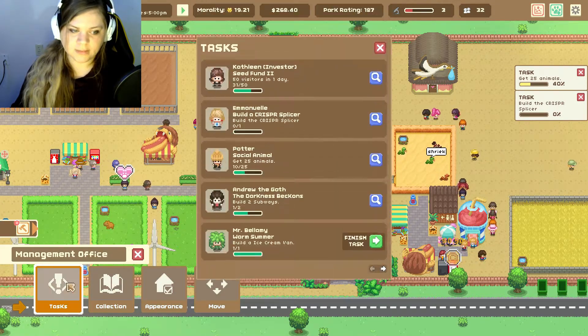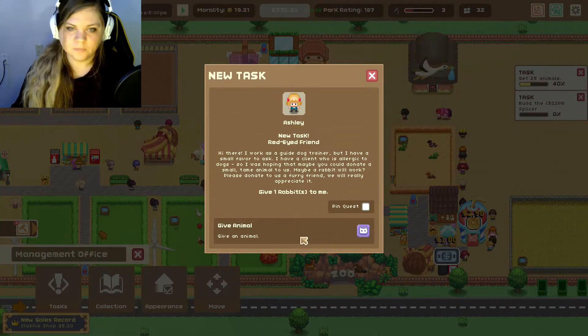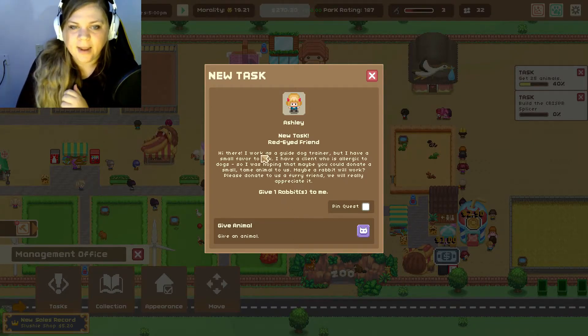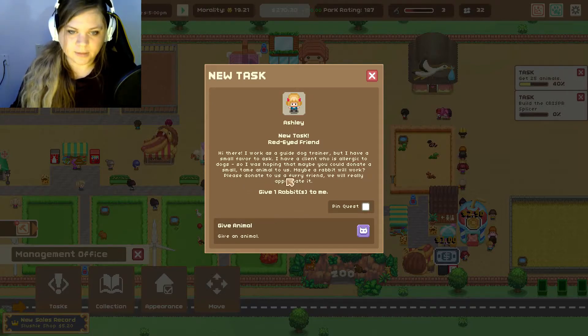Tasks — finished tasks! Yes! Got $100. 'Hi there, I work as a guide dog trainer but I have a small favor to ask. I have a client who is allergic to dogs so I was hoping you could donate a small tame animal — maybe a rabbit will work. Please donate a furry friend.' Give one rabbit to me. How many rabbits do I have?